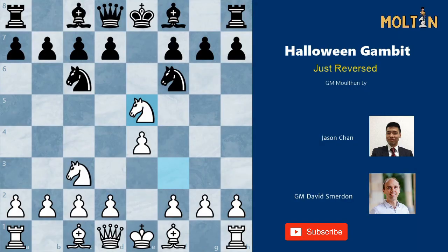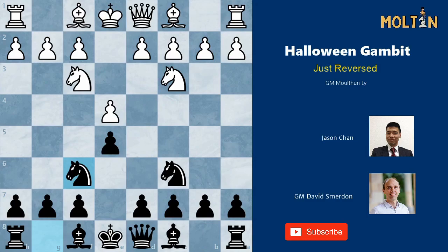The position on the board is the traditional Halloween Gambit, but that's not what we're looking at today. Instead we're going to take a look from the black side. The following game between two Australians, Jason Chan and Grandmaster David Smyrton, was played way back in the 2006 Queenstown Classic. In this position, this gambit works really well when white plays the move g3, and here I'll show you exactly why.